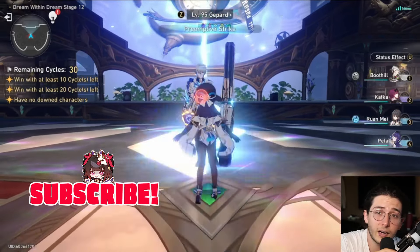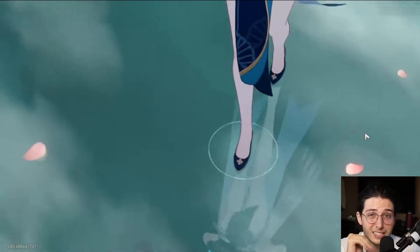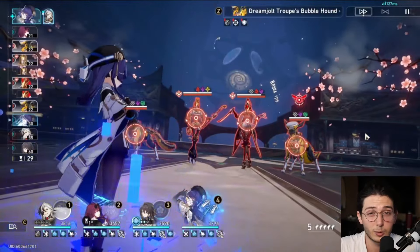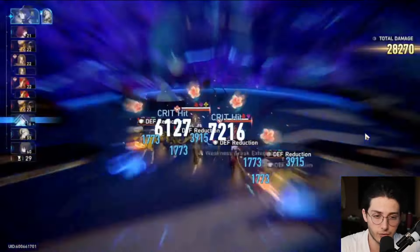We're going to start off with this extra 20% Death Shred from Pela, going into a basic to trigger the technique from Kafka. We need the toughness on that enemy to be a little bit lower than max, or else Boothill, even at max stacks, will not be able to one-shot it. We get that extra Res Pen and skill point after using the skill on Boothill — didn't waste it — and then get this Death Shred.